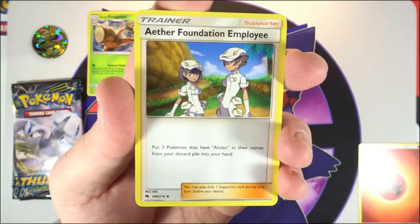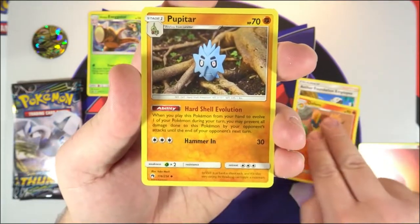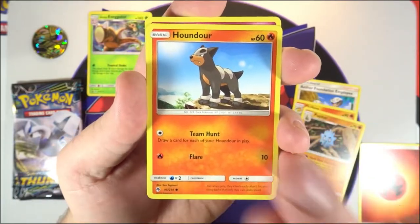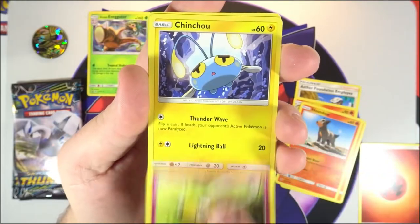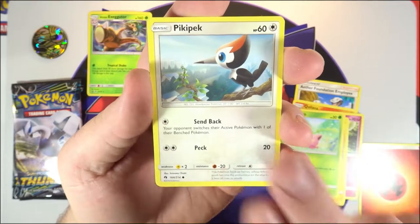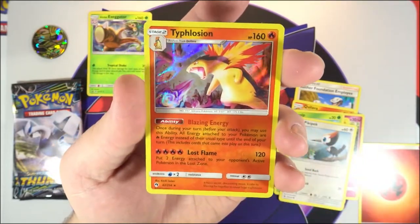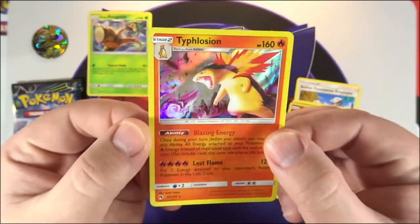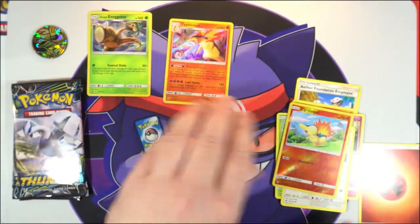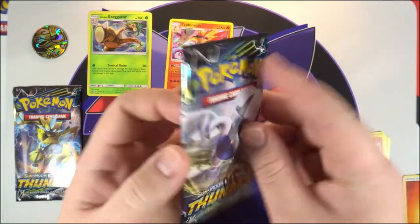All right, let's see what we've got: Aether Foundation Employee, Quilava, Pupitar, Houndour, Cutiefly, Chinchow, Hopper, Pikipek — ooh, reverse Cyndaquil, very nice — and on the end we have a hollow Typhlosion. Starting off with a hollow, that's not bad!